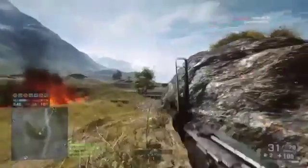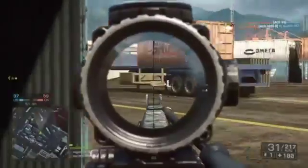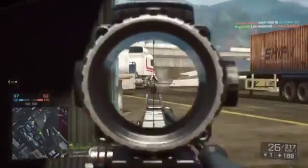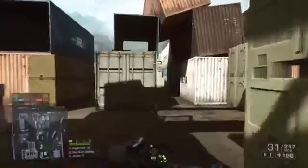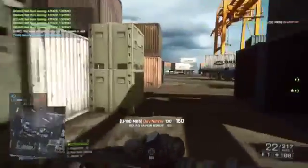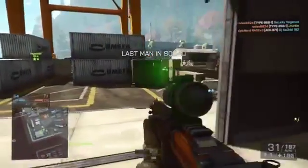The U100 Mark 5 — full name: the Ultimax 100 — is a pretty decent weapon for medium range. As you can see here, that's the perfect range for this weapon. I was on Team Deathmatch using the exact same setup I used on Conquest and I actually did pretty decent.